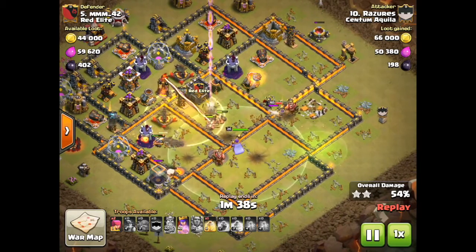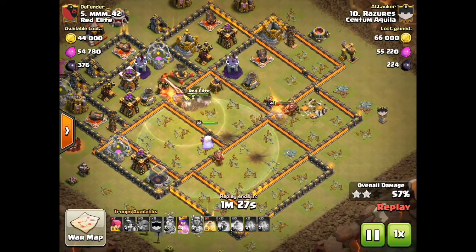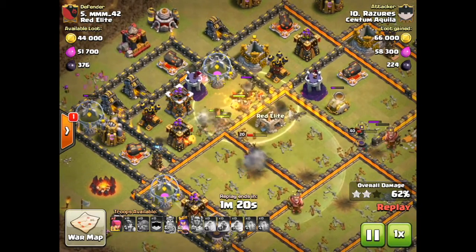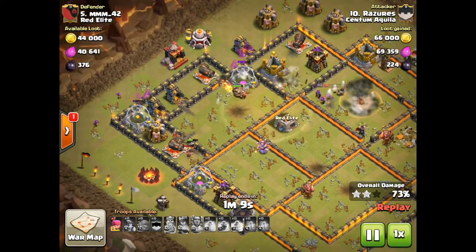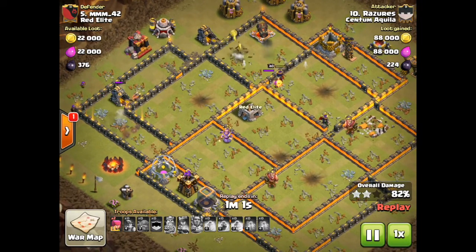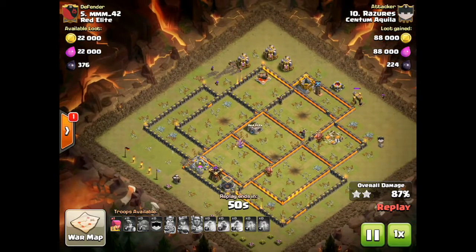Heal spells as usual for the miners as they hit high hit point buildings such as the Eagle and the Grand Castle. They've nicely grouped up. Now they can head in, take out that last Inferno with a heal. Now he'll just clean up that attack. Nice example of Go-Bow-Me — using a hit squad with the golem, heroes, and some bowlers to take out a key part of the base, then using miners spread out to go in and clear out the remainder of the base.